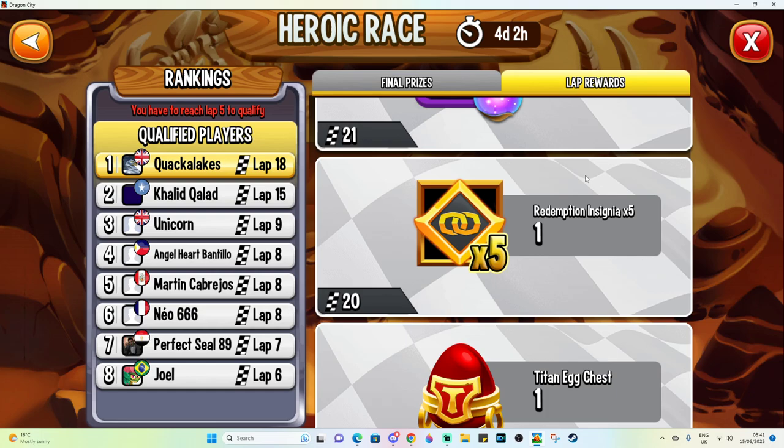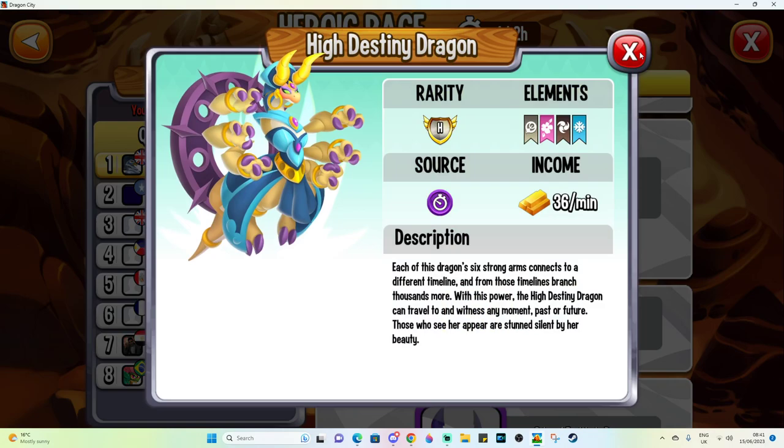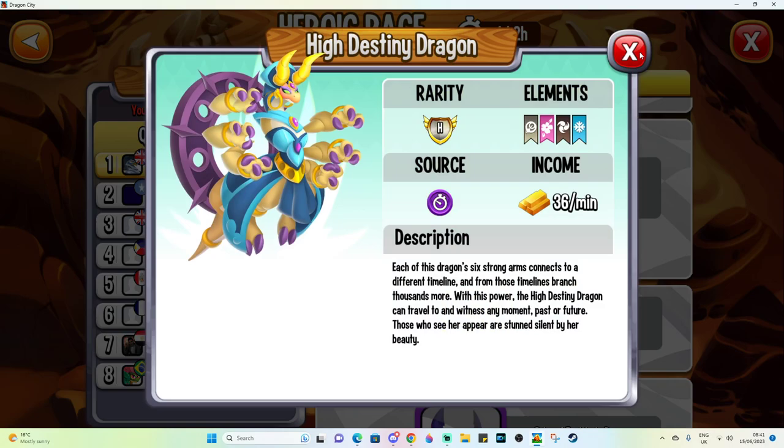Some insignias, more orbs of fortitude — we're going to be able to summon this dragon before we even get them at the end of the event. And if we do manage to get to lap 22, we can get more orbs of high destiny, which would be very nice for empowerment purposes. I really want to get to 23, but I doubt we're going to make it at this point.